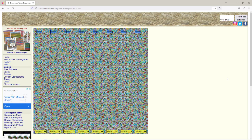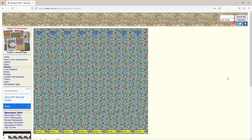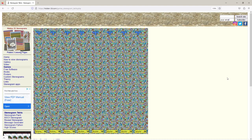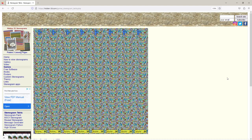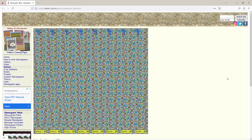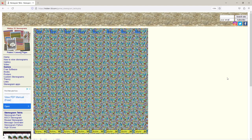For every row filled and completed it gives even more points, and if you fill multiple rows in a row — no pun intended — it'll give even more points. So basically the strategy is to fill as many rows as possible to make them disappear and get more points.